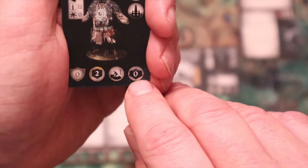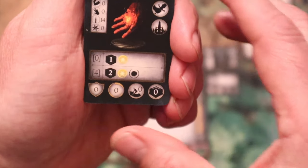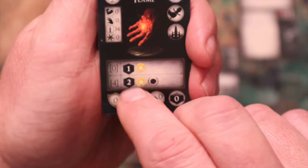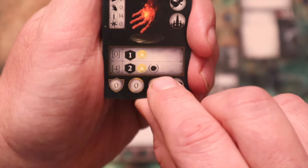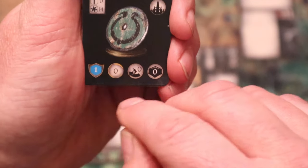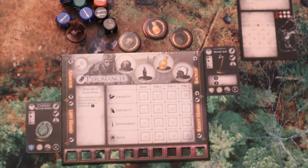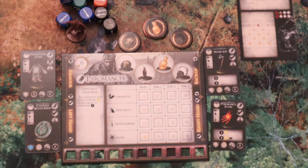Here we have a spell for the pyromancer called the Pyromancy Flame. As an attack, if you spend zero stamina you roll one black die for a magic attack. However, if you spend four stamina you roll two black dice and that affects everybody on the node. Some items can be upgraded; this one cannot. The pyromancer also has a hand axe as a fourth starting option, but I choose to start with the Pyromancy Flame, the armor, and the shield, keeping the axe in reserve. Each player board is asymmetrical and works slightly differently.